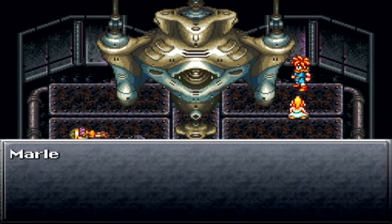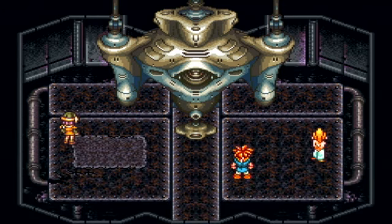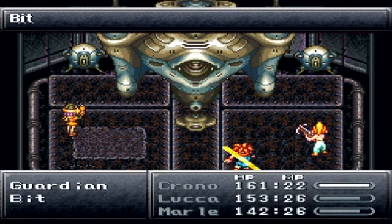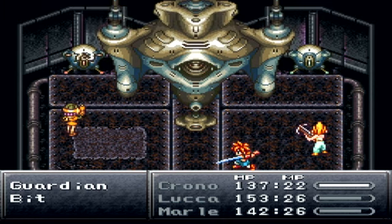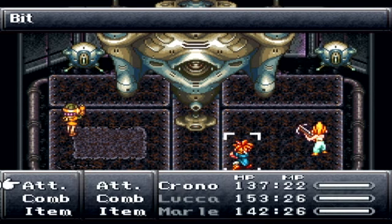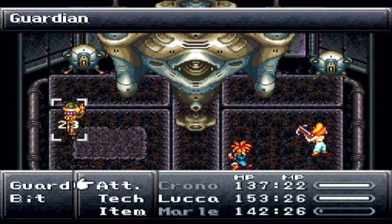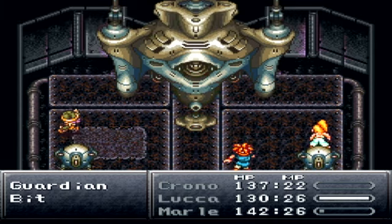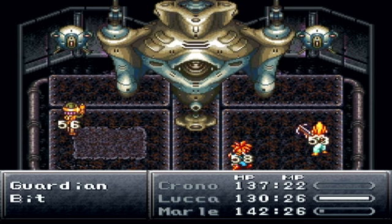Executing program — boss time again! We have to attack the bits first. You don't want to attack the center; you want to kill the bits first. If you do anything but that, you will cause some serious damage — and I just did that by accident. They joined for an attack and hurt us all. That does a lot of damage.